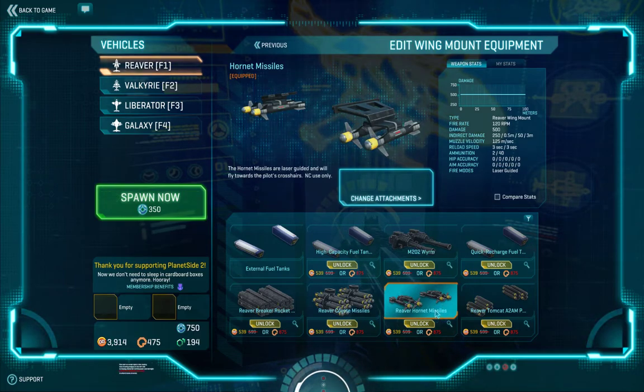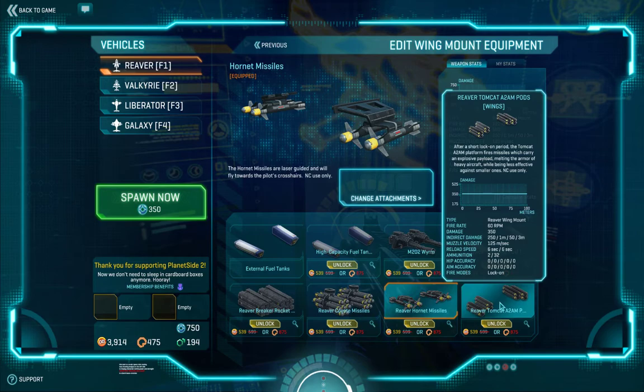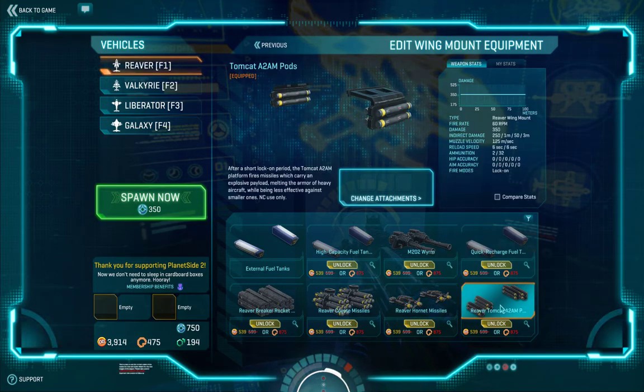The Hornet missiles are laser guided — so when you fire those, you continue guiding them with the crosshairs from your piloting. And the Tomcats are range lock-on. The Reavers are the NC light fighter craft. The Vanu have Scythes and the Terrans have Mosquitoes.